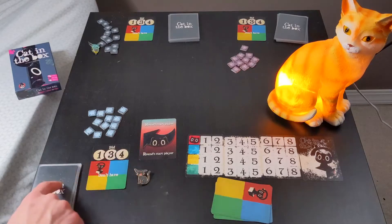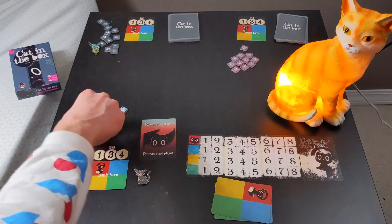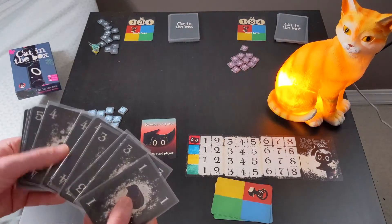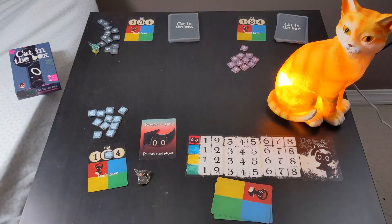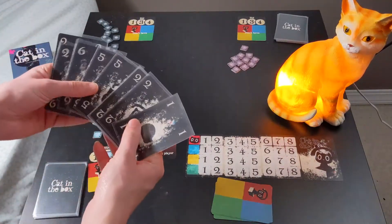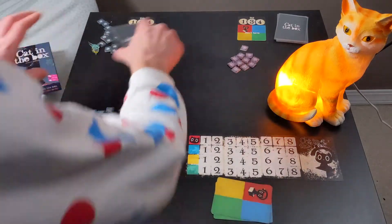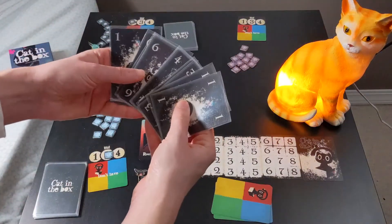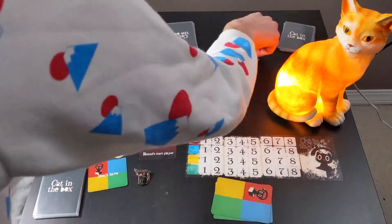Starting with the lead player, they'll look at their cards and bid on how many tricks they think they're going to win for the hand. Because they have 6s and a couple 5s, maybe Black Cat thinks they're going to win 3. Coming over to Lion Cat, looking at their hand, they have all the 2s, maybe they're not too confident and they bid just 1. Then finally, coming over to Sueño, they have three 6s and a 5, maybe they think they're going to win 4.